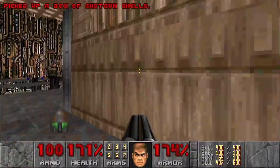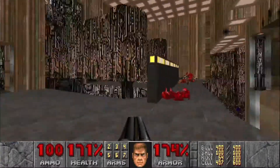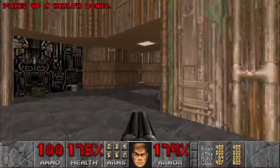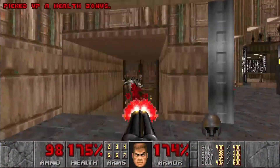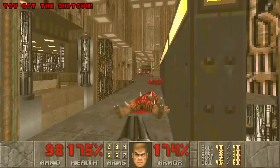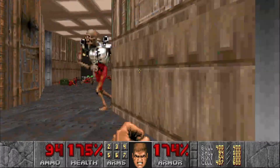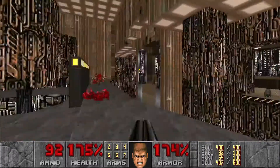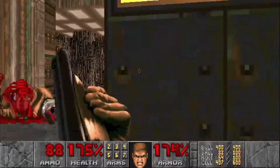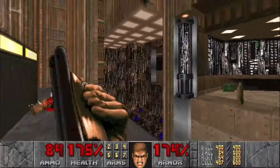We can grab some ammo around here. You might notice some Archvile legs in there — we'll be dealing with him in a little bit. But first we want to deal with two Revenants right here. One of them teleported. And then we have quite a few Spectres down below.